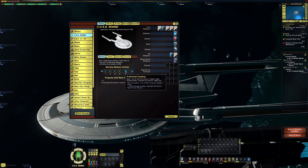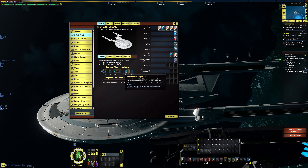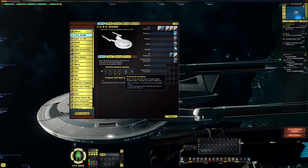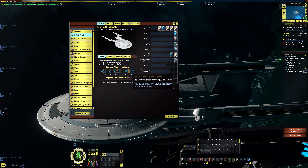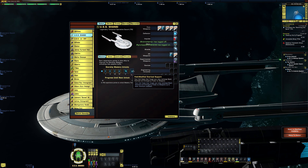Looking at the mastery, we have Preferential Targeting — the T5 mastery that comes on the Lobi ship, the NX Refit. After using Beam Fire at Will or Cannon Scatter Volley, you get plus 100% damage to Beam Overload or Cannon Rapid Fire for 30 seconds. The T6 mastery — which unlocks across your account once you hit it — is called Field Modified Overload Support. Hull heals that target your ship recharge your Beam Overload and Emergency Power to Weapons up to their minimum cooldowns.